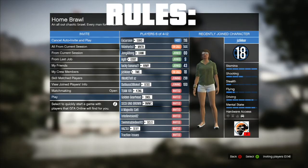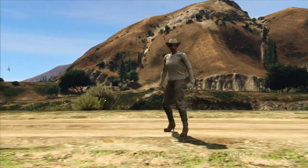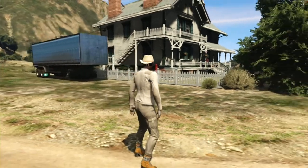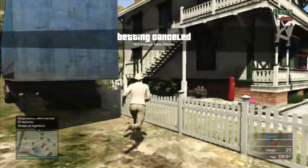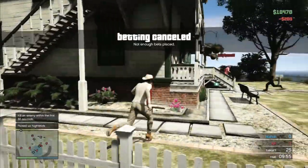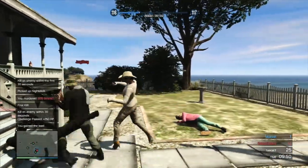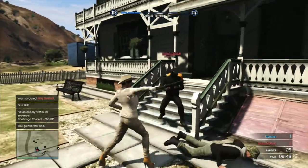Here are the rules. It's 10 minutes, and the first one to hit 25 kills wins. You start out unarmed, but there are different weapons spread out around the map — you just use these and kill as many people as fast as possible. The reason I chose this general area is because I really liked the design of the house — I thought it was really beautiful and pretty, and the white picket fence really went well with the house.